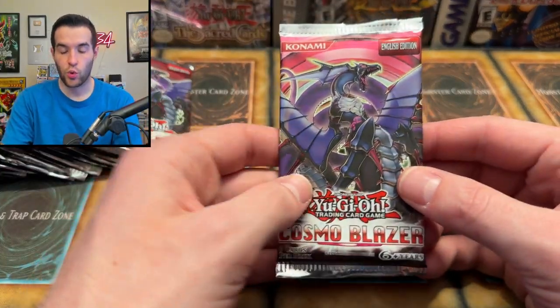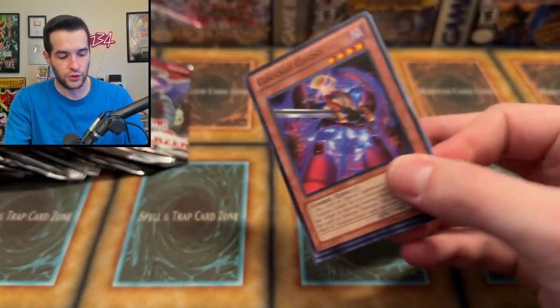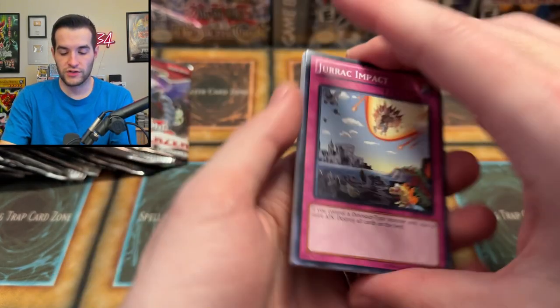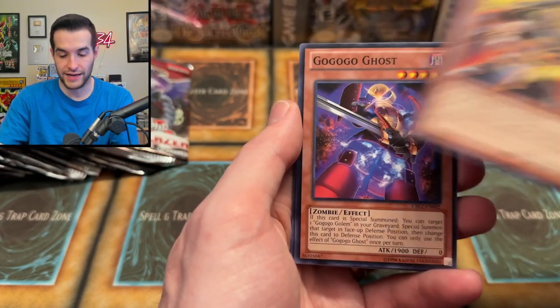We're down to the last three tins — a quarter of the case left. We've only pulled two Ultimate Rares and no Ghosts. I guess two Ultis isn't terrible, but no Ghosts. Ghosts are one in 288 packs, and we only have 60 packs total, so we're probably not going to pull one.